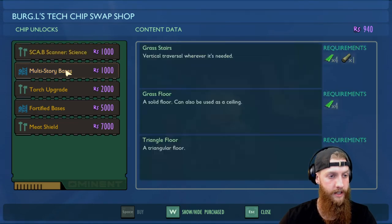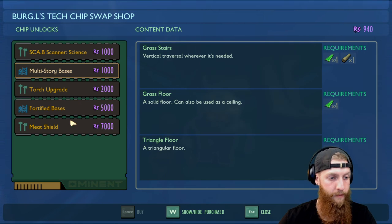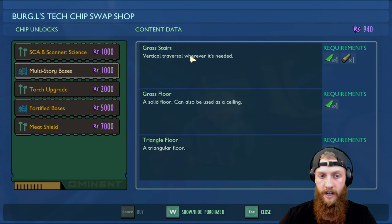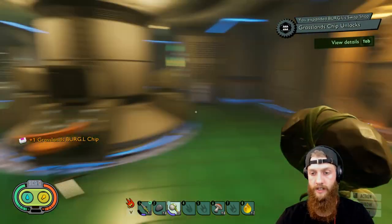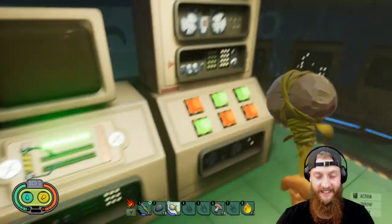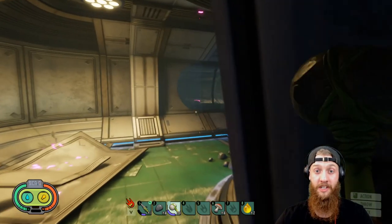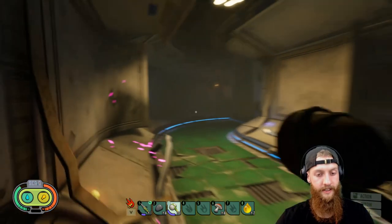Multi-story bases — I think this is what I want. Grass floor — that's what I was looking for. I can't wait to get some of these, it's gonna be so neat. We also have grass stairs — I don't remember that being a thing. So we're close; we have to get 60 more raw science. That's exciting. Too bad we couldn't break that open and see how much is sitting in there — looks like there's quite a bit.